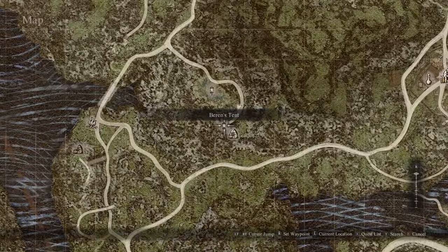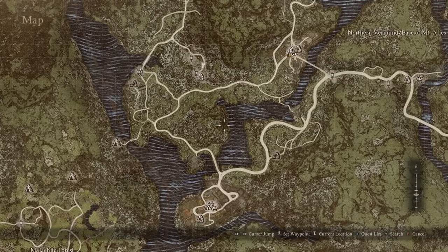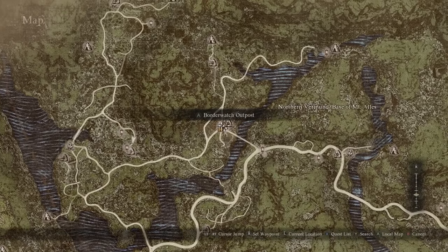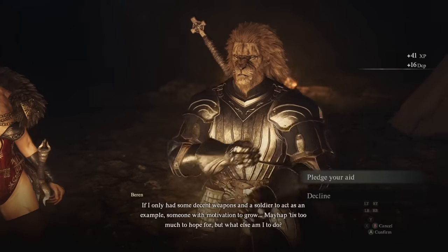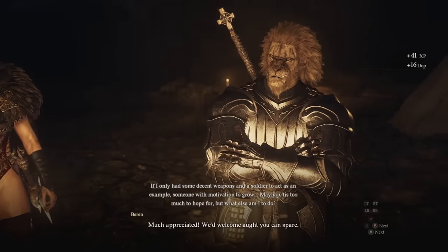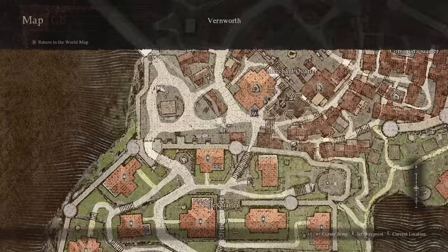First up is the Warrior Meister. First you need to find him in his home. You need to visit him there when he's not training with the troops, so night time. This will start his quest, which will have you bringing him three swords and a recruit. And the recruit is here in Vernworth.